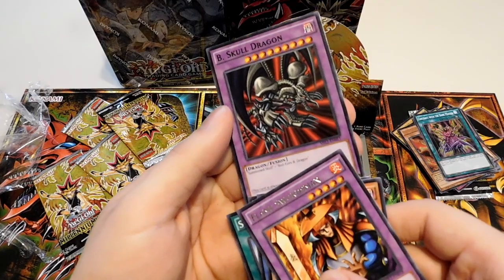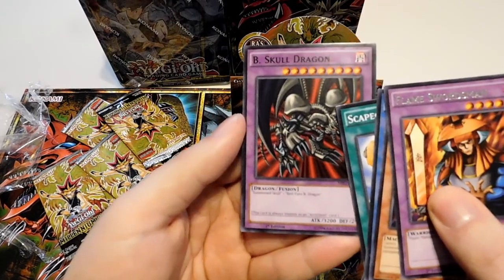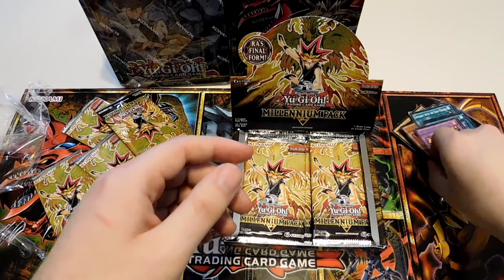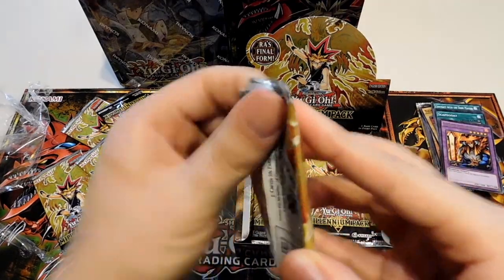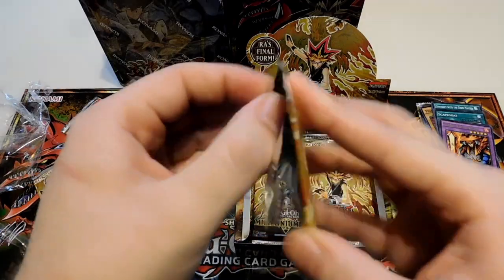Black Skull Dragon is the fusion of Summoned Skull and Red Eyes Black Dragon. Apparently this one's also treated as an Archfiend card now. You know what, I wanted to put that holo in a separate pile. I was going to get sleeves — I totally blanked and forgot. But that's fine, because I'm going to just put them right in a binder right after this.